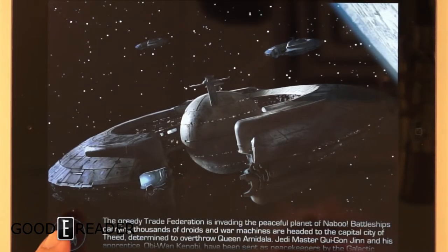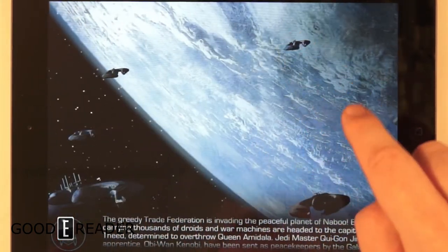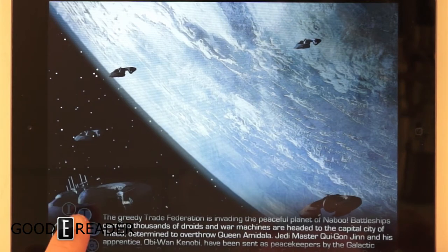The greedy Trade Federation is invading the peaceful planet of Naboo. Battleships carrying thousands of droids and war machines are headed toward the capital city of Theed, determined to overthrow it.